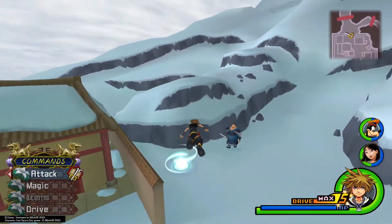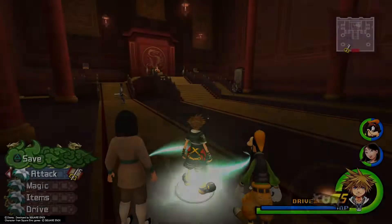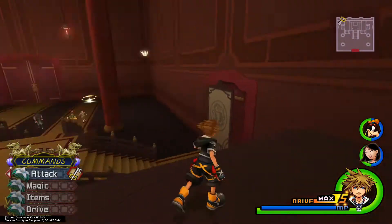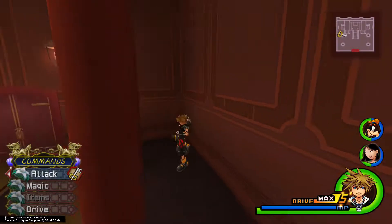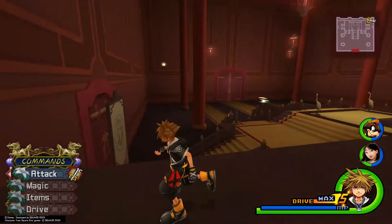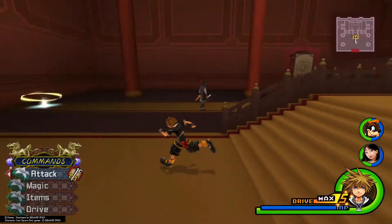Once you've grabbed that puzzle piece, hit the save point and go out to the world map. Then head back and enter the throne room. Our last two puzzle pieces are in here. Come back to this area in the far right, then jump and glide to get that one. This one over here does require a glide — hop in this back corner, jump, aerial dodge, and glide out to grab the last remaining puzzle piece in Land of Dragons.